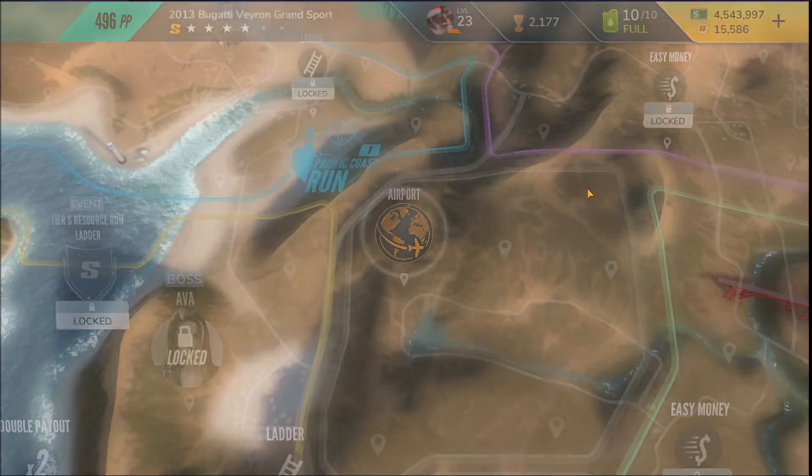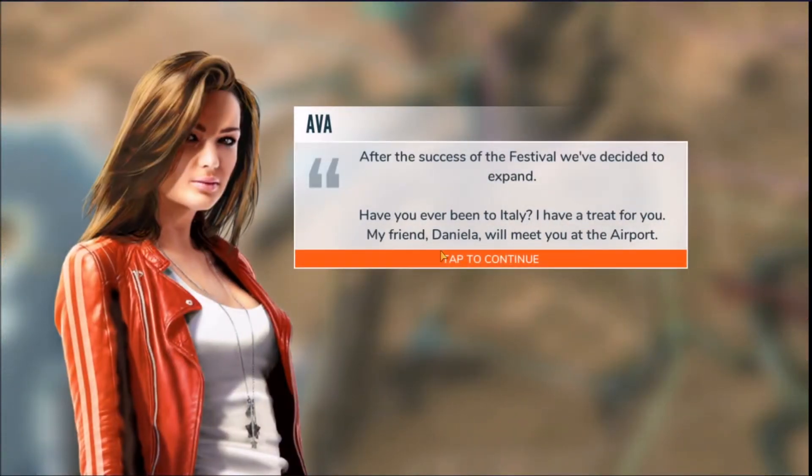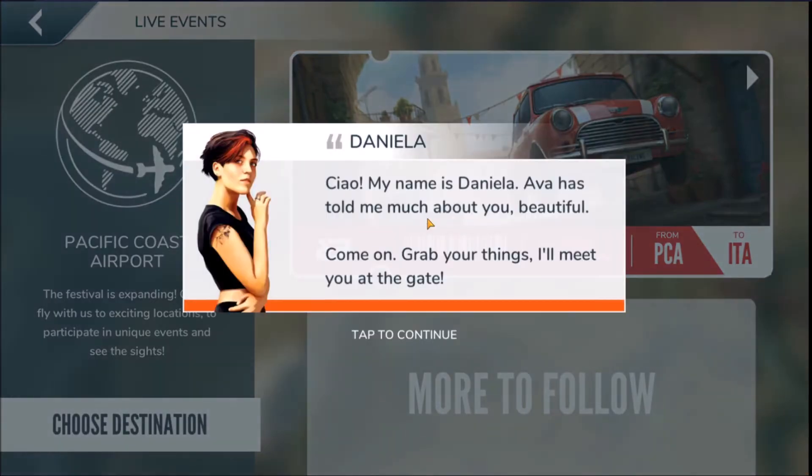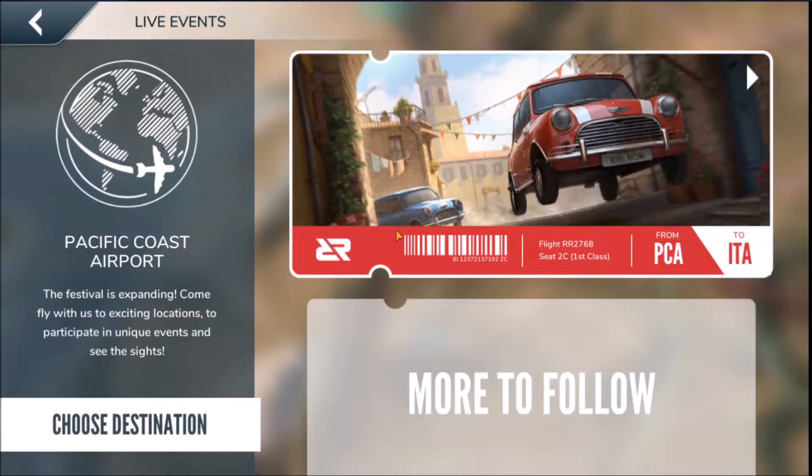Why are they locked? Oh - airport. After the success of the festival we've decided to expand. Have you ever been to Italy? I have a treat for you. My best friend Daniela will meet you at the airport. This is so interesting - it gives me Test Drive Unlimited 2 vibes, you know when you can travel between the islands. My name is Daniela. Ava has told me so much about you. Come on, grab your things, I'll meet you at the gate. Bellissimo.